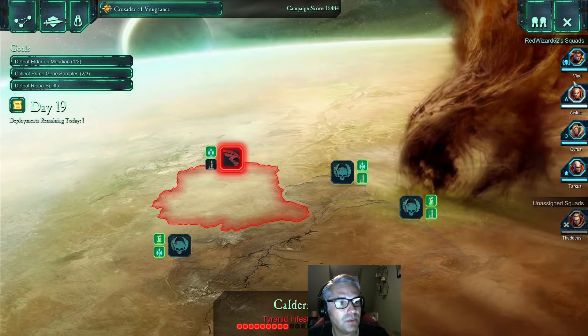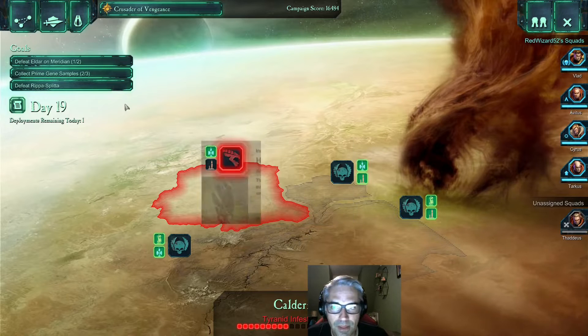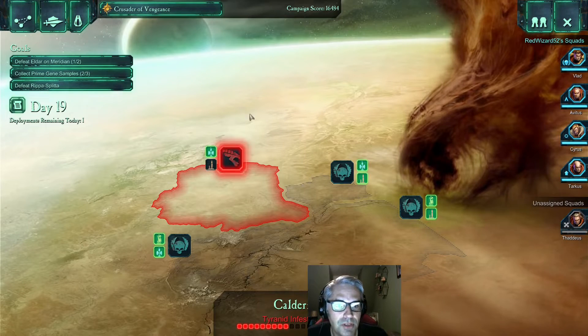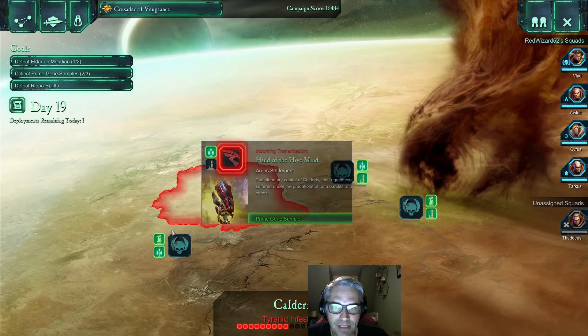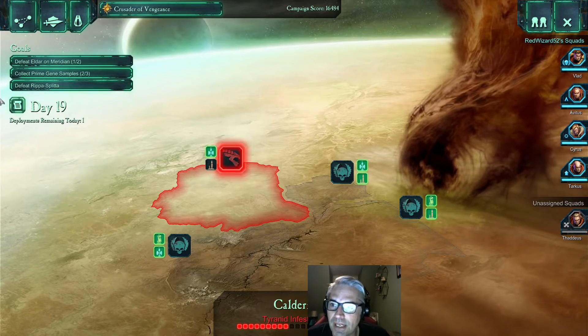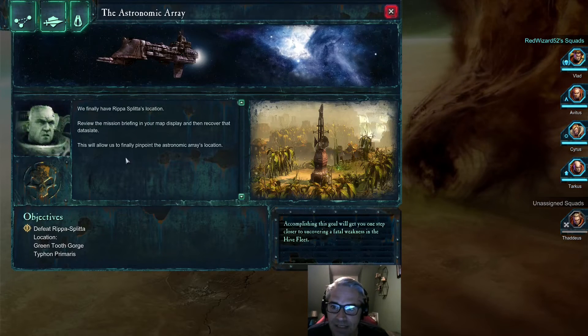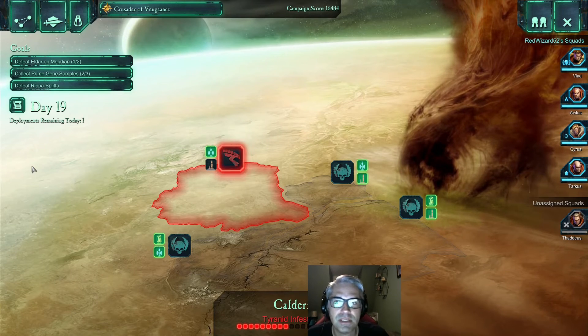I'm not going to do anything else. I'll start the next one with figuring out what spoils of war we got. And I do need to go through these events — this is something I have not been doing, and there's just a lot going on in this game. But generally speaking, we have the Eldar conspiring against humanity on the planet of Calderas, a Tyranid invasion happening, we're trying to get gene samples to stop the hive, and we're also trying to find an orc boss named Ripa Splitter who has some information we need. Thank you very much, and have a good day.